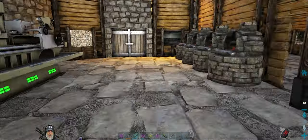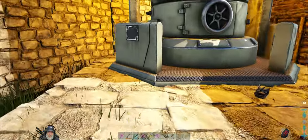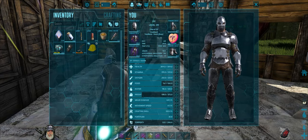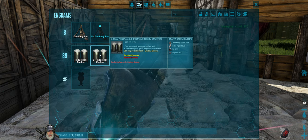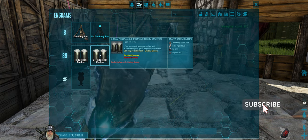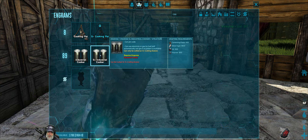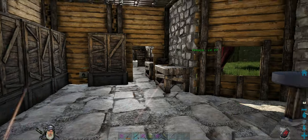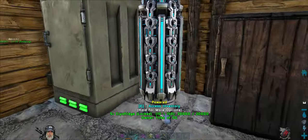Before we get started, a couple of updates. I did make an industrial forge and set it up on a little patio. I hit level 89, so now I can make the industrial cooker, but I need more metal and probably more oil too, so I'll farm that up off camera.